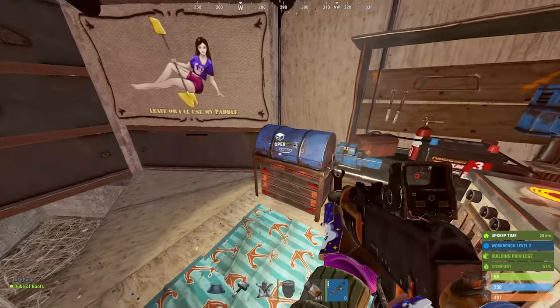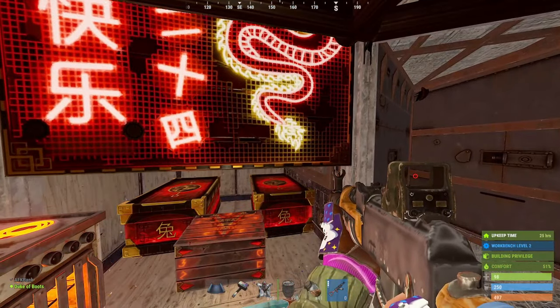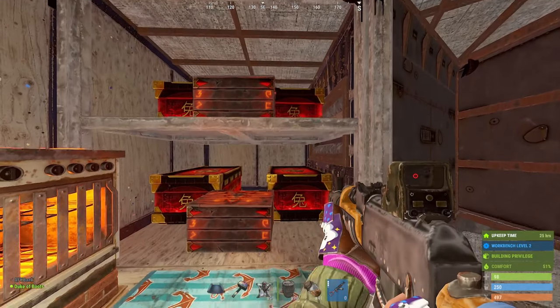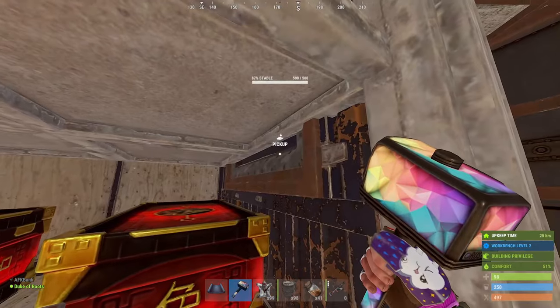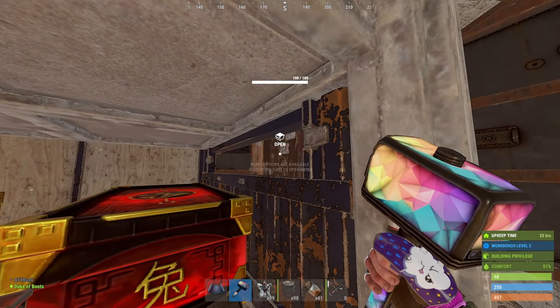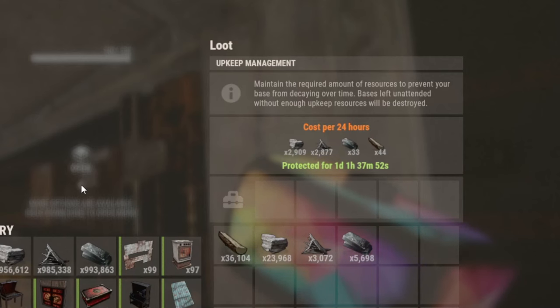You've got everything you need in the core: electric furnaces, your tier two, more storage. Here you've got a four-box loot room and two small boxes. And here is your upkeep - as you can see, it's dirt cheap, as you'd expect in a base like this.